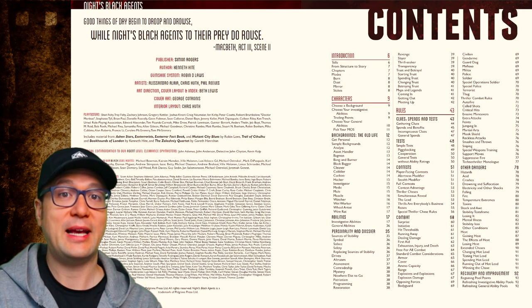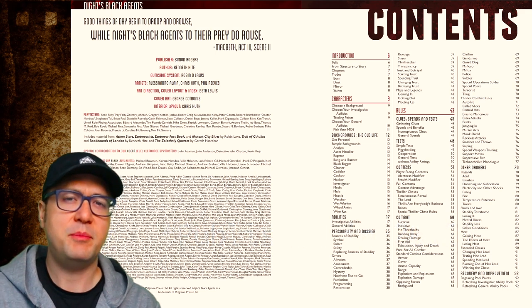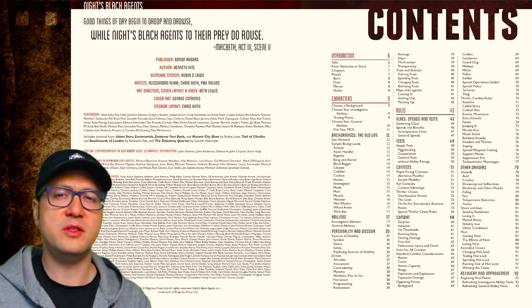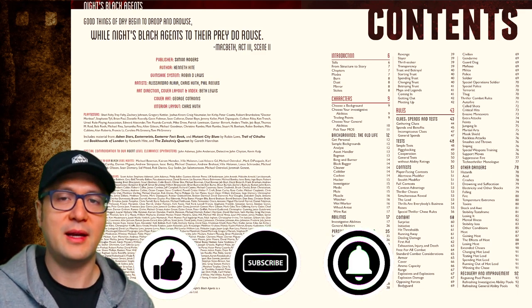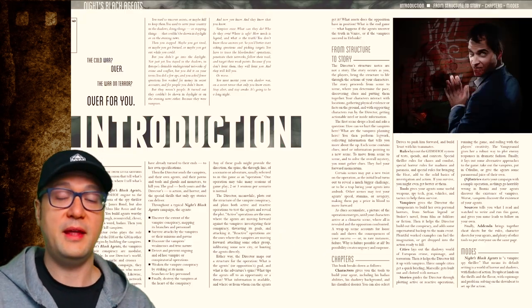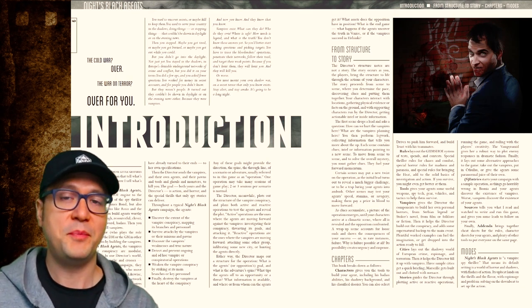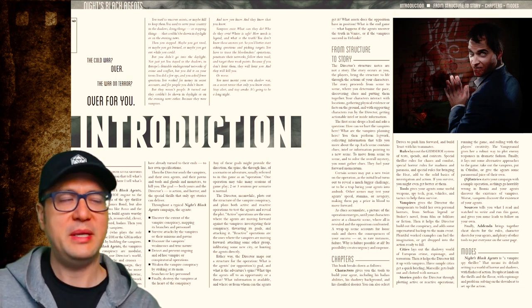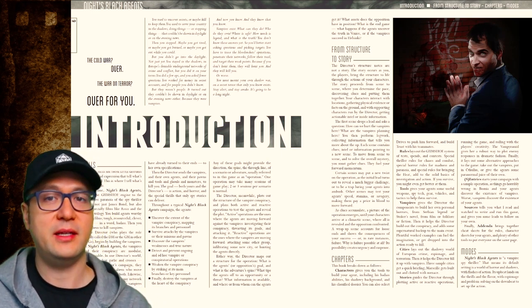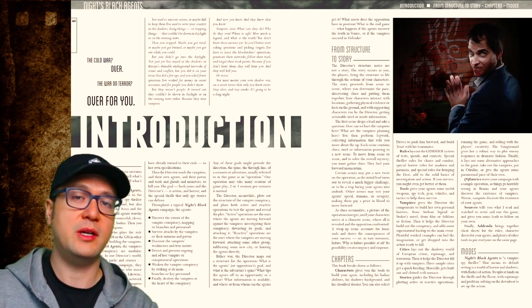One of those games, Night's Black Agents, was published in 2021 and was written by Kenneth Hite. This is a game that pits your players — who are world-class spies and intelligence agents — against a global conspiracy run by vampires, and it is one of the most well put together and conceived RPGs I've ever encountered. The aim of Night's Black Agents is to create a spy thriller horror adventure. There isn't quite a single media touchstone to compare it to, although the author has consumed a lot of media in the form of novels, TV shows, and movies across the spy thriller and vampire genres.